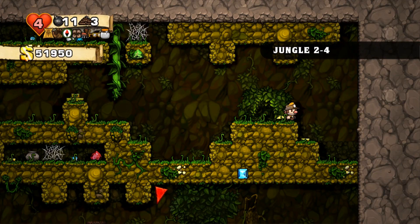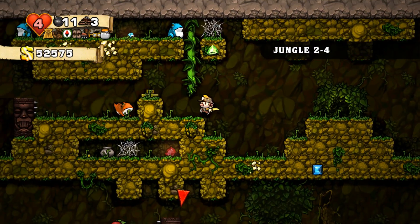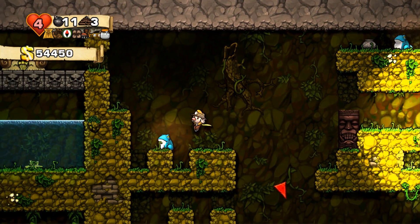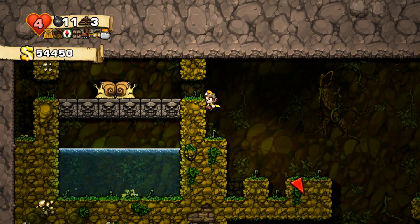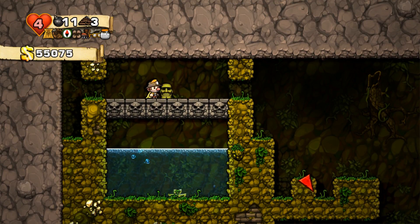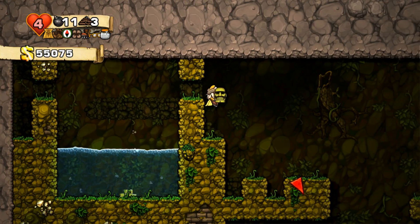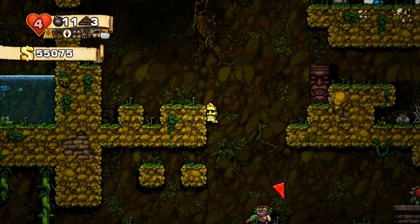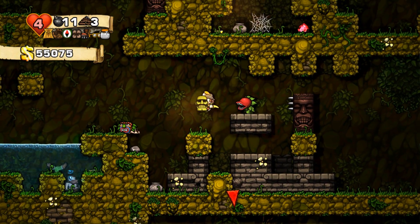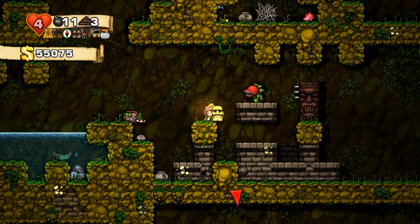Let's go to world four of the jungle world, and hopefully there's going to be another altar here. Because the further we go, the more bloodless our enemies are going to become — they will damage you a lot more but have less blood to give you in return. Every once in a while you can find something like a relic — these are worth like 10,000 gold so you definitely want to keep them. But in the mine world they will actually trigger a boulder, like Indiana Jones — you get this big boulder coming down on you and it is absolutely terrible.